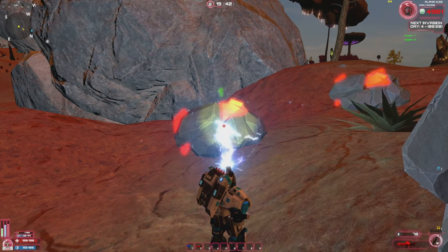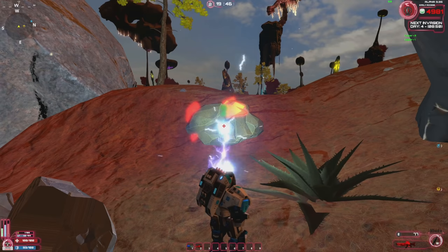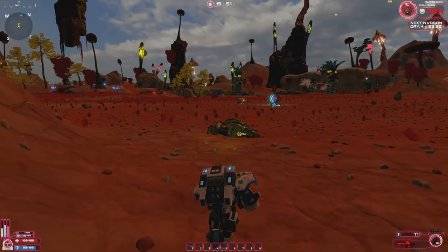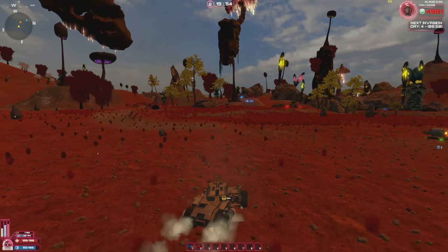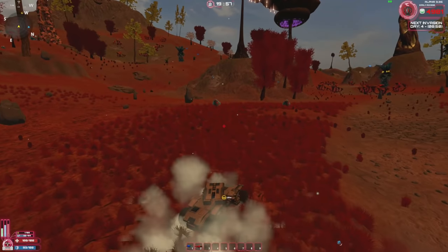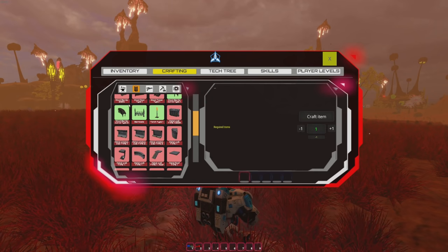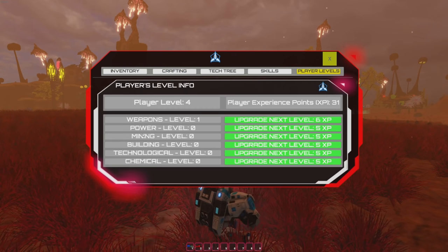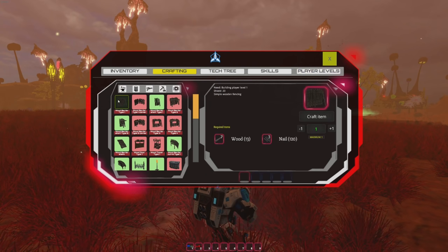I can also use the extractor on copper and I leveled up from that. Now I need wood, iron, and nails to build fortifications. I notice the resource nodes may have already respawned — they 100% respawned already, which is amazing. Now I check crafting: I'm missing nails and wood for building. Building requires player level one, so let's upgrade everything to level one first.